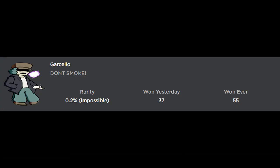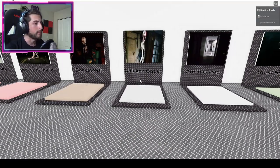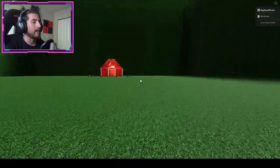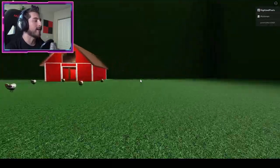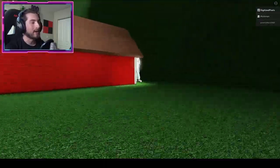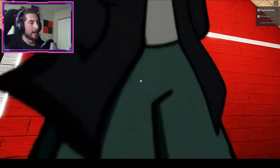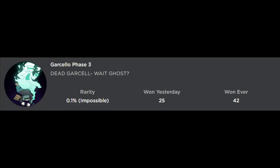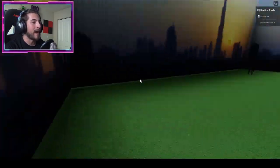Garcello — don't smoke, smoking is bad! For this badge, go to the Chicken Ghost map. Once you're there, go behind the barn on the right and you'll see Garcello, who clearly is not a farmer. Bump into him and you'll get the Garcello badge, plus Garcello Phase 3 Dead.